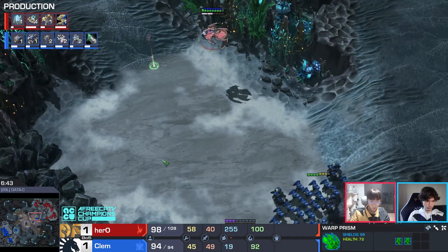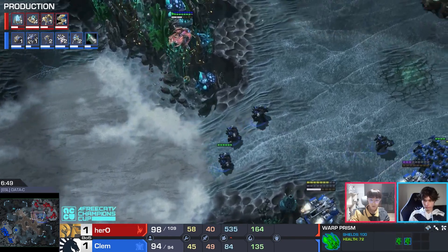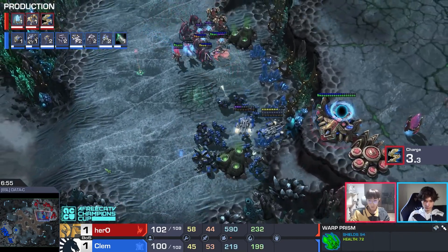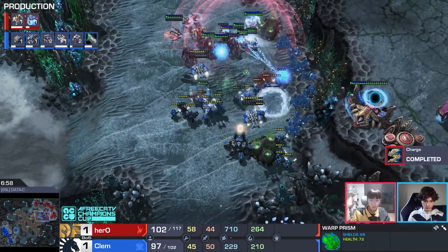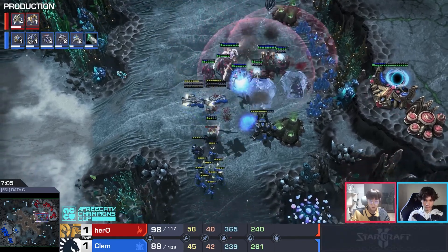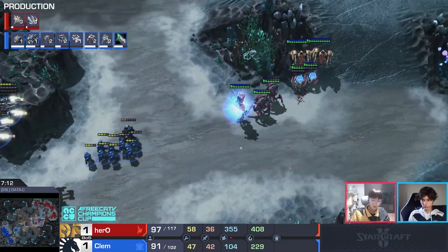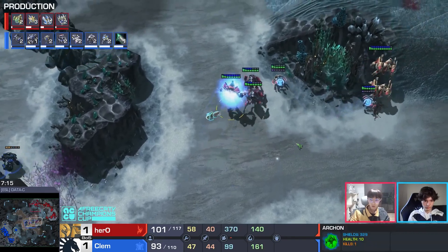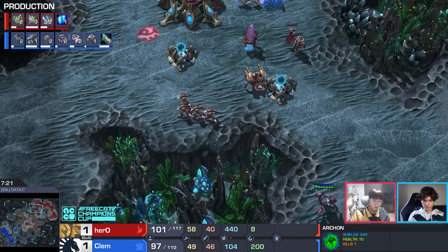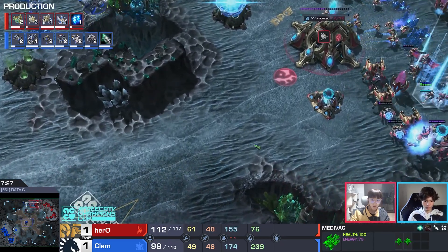Not a lot of splash damage for Hero yet — he's got high templar but I don't think storm is researched. He's going for feedbacks. He double-feedbacks one Medivac, but the other still has plenty of energy — interesting idea. There we go: feedback on the Medivac, but force fields! The zealots are not here yet. The tank falls very quickly. With no healing, Clem's army has to run away. I thought this was just going to be for storm — six gas invested.